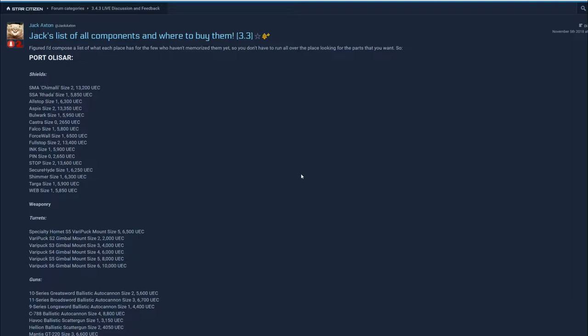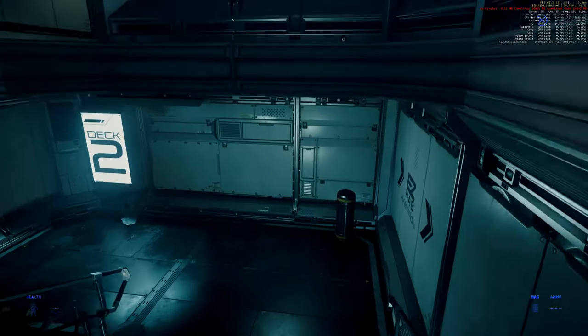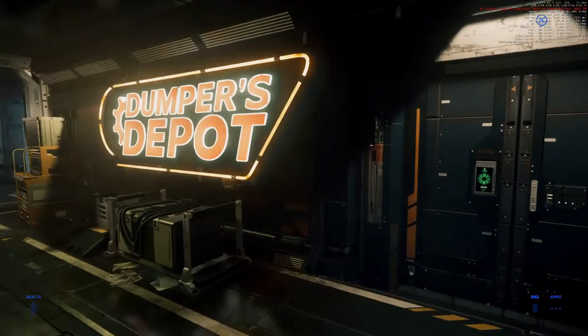Now the next question is: where can we buy force walls? There are many lists on the web. I'm using Chekt's list, and the link will be in the description below. So where can we buy force wall shields? Port Olisar. Force walls, 6500 aUEC each. That's very nice — we don't have to travel, we just have to spawn in Olisar. So we just woke up in Olisar. Let's buy 3 force walls.